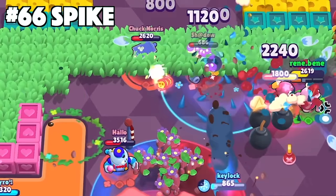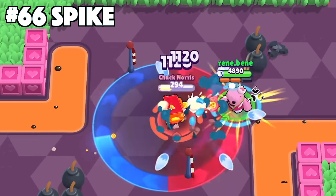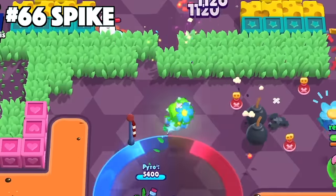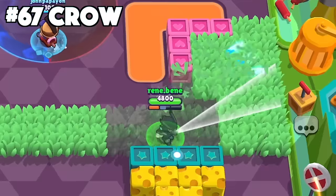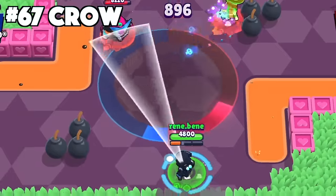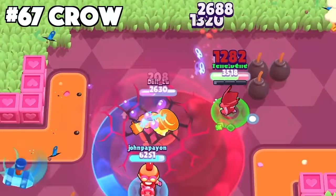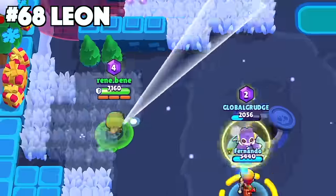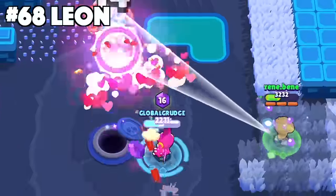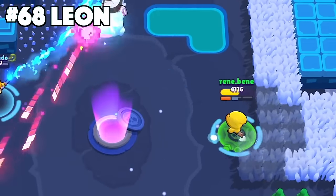With Spike, even though it's not hard to miss his main attacks whether you're using the curveball star power or not, you still want to be hitting your shots square onto the enemies. Depending on how you hit them you can deal up to double or even triple the damage, and that's what makes Spike so deadly. For Crow, always keep your distance. Chip down enemies with your poison and use it to scout bushes. Use Crow's annoyingness against the enemies to frustrate them and gain control over the map. For Leon, strafe from right to left to counter the shurikens being shot out from left to right. This focuses your shurikens into a more direct, centered path so you can hit more of them and deal more damage.